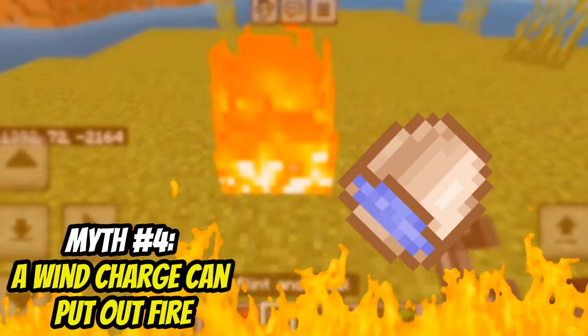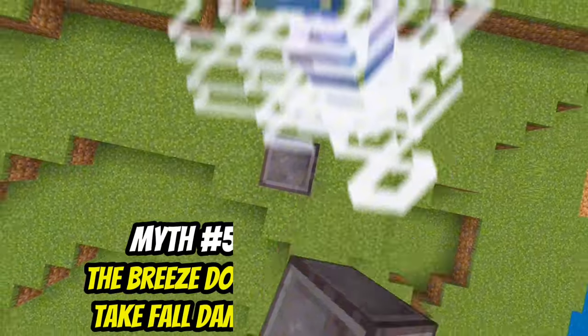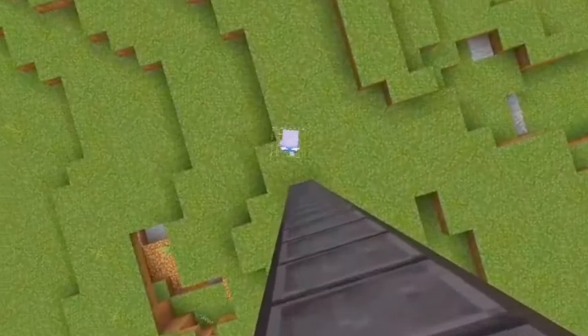A wind charge can put out fires. That's false — you're better off just using your fist. The breeze doesn't take fall damage. It is true — maybe the breeze is OP.